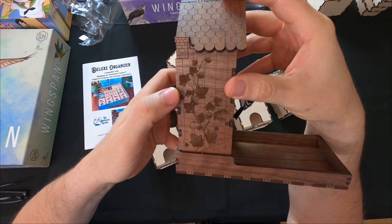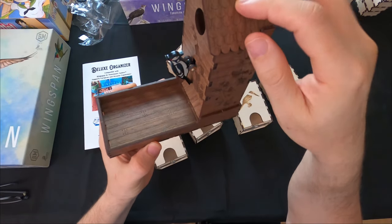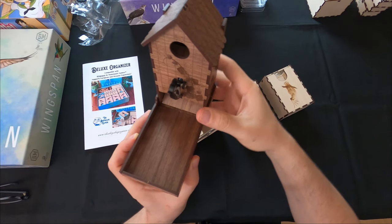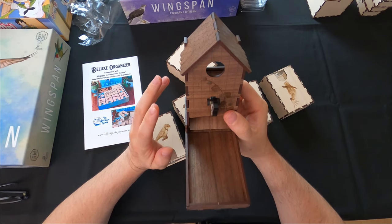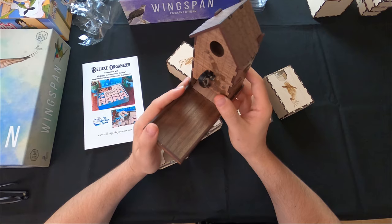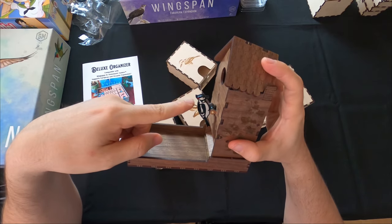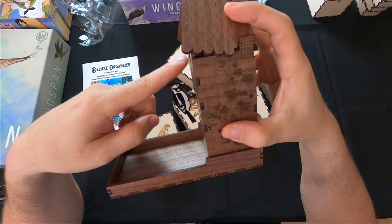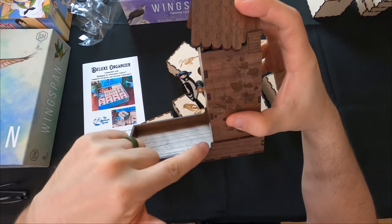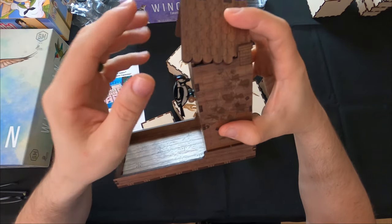The wooden dice tower is like the base cardboard one but with more intricacy - it's engraved inside the wood. There's a woodpecker right there - just look how nice that is, it feels so good. I wish the base game came with this. It makes the game feel so much more premium and really solid. The woodpecker actually moves up and down when you're rolling dice into the tower - as they fall through, the woodpecker goes pop pop pop. Really cool design, I absolutely love it.